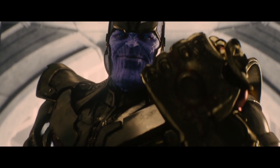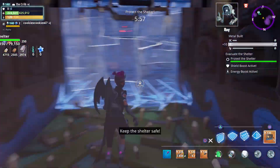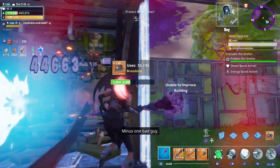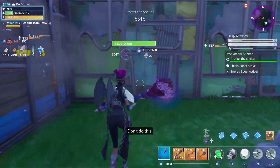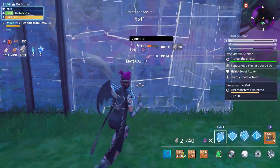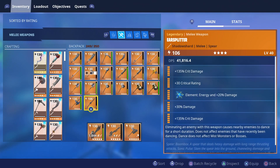Here they come — here we go. Protect the shelter until the survivors can be safely extracted. We didn't really have a whole lot of time to build since we're playing Evacuate the Shelter. We've got a couple of defenders helping us out and they're both using 130 Obliterators.